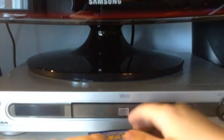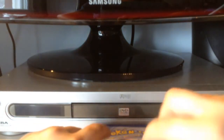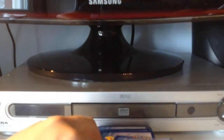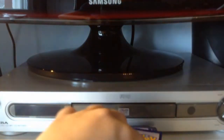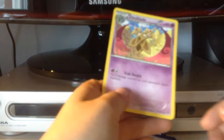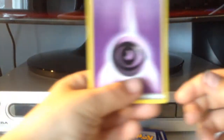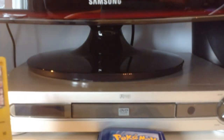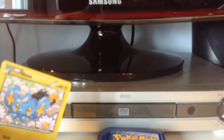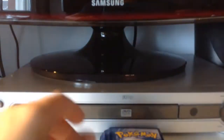I'll put them face down here. First card — energy, not a good start. Second card — another energy. I believe these are all related to electric types. Another energy, another energy. Finally something that's not an energy — Dewblade. I just got four energies in a row. Then another energy, and a Shinx.